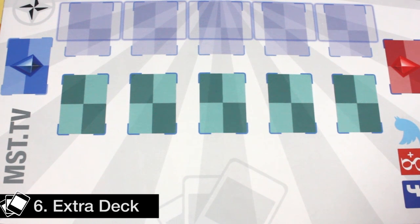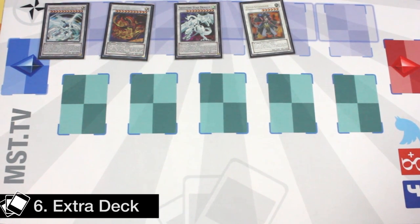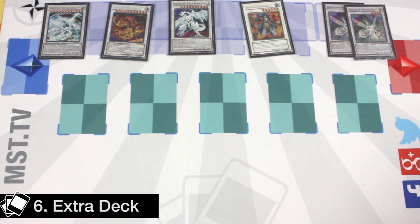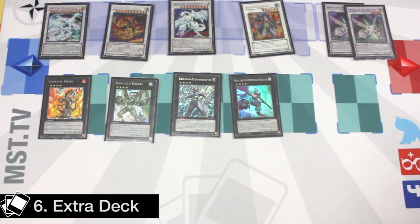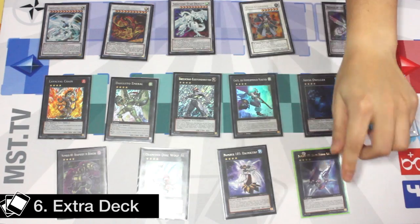For the extra deck, you want to be playing a Rank 4 toolbox and Fusions or Synchros for Kaleidoscope tributes. You want to be playing a level 12, a level 11, a level 10, maybe a level 6 for Brionac, and definitely two Heralds for the Kaleidoscope-Unicore play. Star Eater is a must. Shooting Quasar can be any level 12, and Shooting Star is not that useful except if you're playing Gungir. For Rank 4 toolbox you need Laval Chain and Digusto Emerald — Laval Chain gives access to the Dijin Lock play and Emerald gives access to the Emerald Valk play. Other Rank 4 options include Exciton, Castel, Abyss Dweller, Cowboy, Rhapsody, Diamond Dire Wolf, Ragna Zero, and Honor Arc.